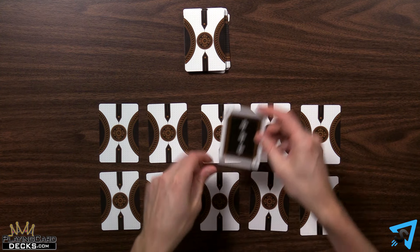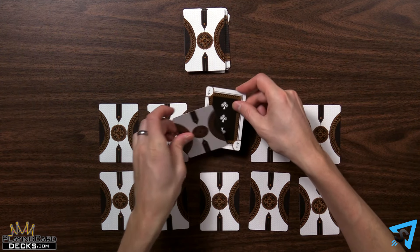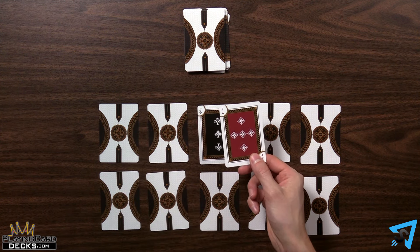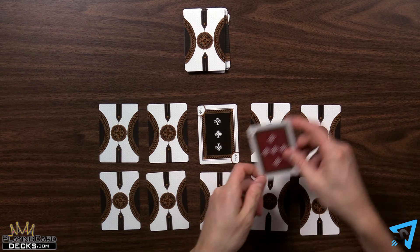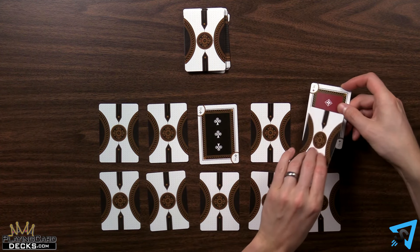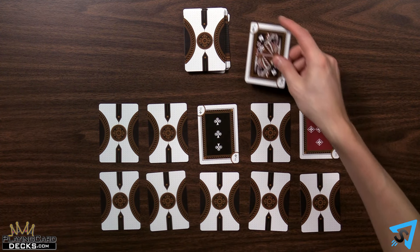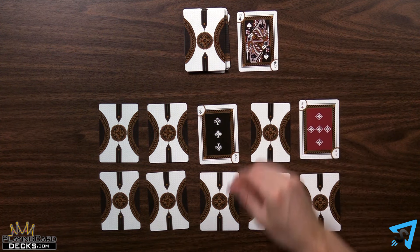Replace the face-down card in the spot with the correct face-up value. Reveal the face-down card, and you can play that newly revealed card if able. You continue this process until you get a duplicate rank, or King or Queen. Then that card is placed face-up next to the stock in the discard pile and your turn ends.